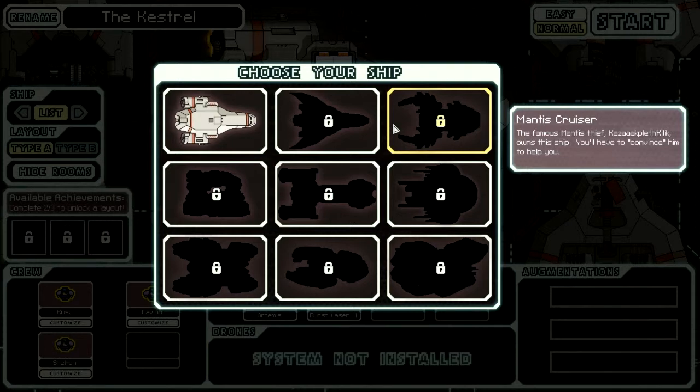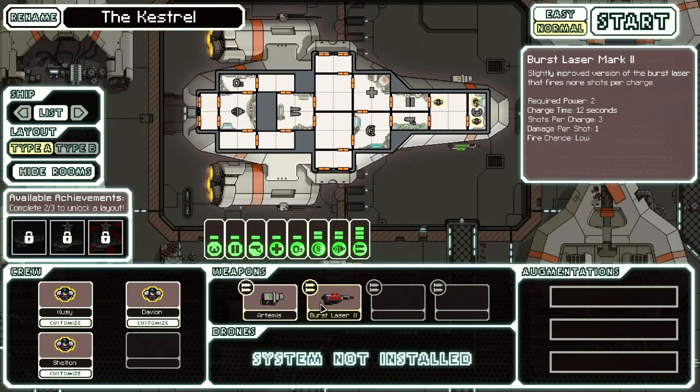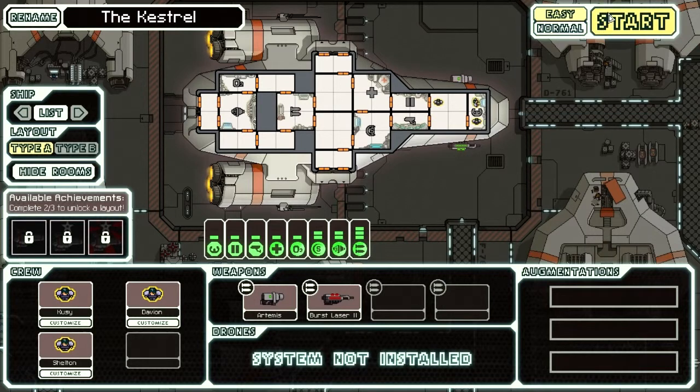That's really cool because the game isn't going to get old fast. In my opinion — I might just be bad — it's a fairly difficult game. All these different ships have different layouts, and depending on how well you do with a ship you can unlock different layouts for it. Each different ship will also have different weapons. This one has a missile and a burst laser. I'm going to set this to easy because I'm going to be talking while playing and I don't want to die.